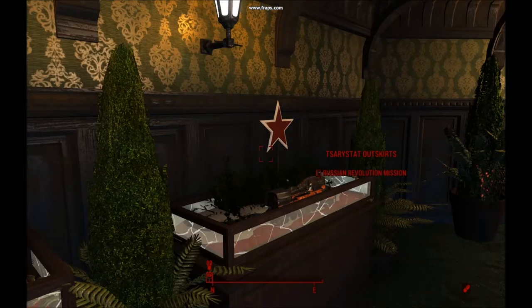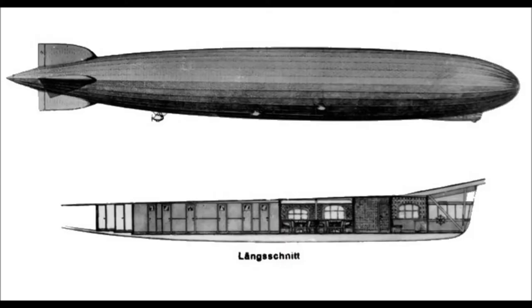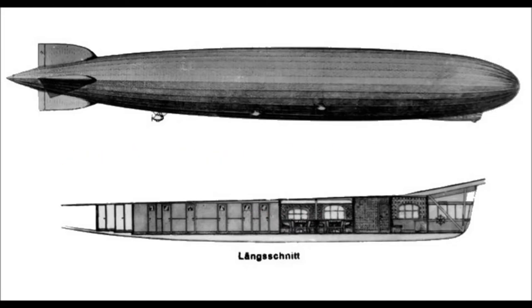I can't fix optimization crashes on missions, but I can do something about the Graf Zeppelin — I separated the interior into two cells. The balloon envelope area and the gondola area will load separately, putting less strain on your system, sacrificing loading screen time for optimization.